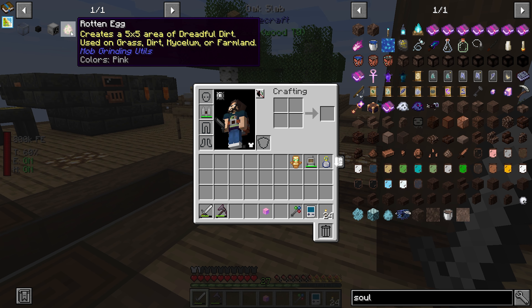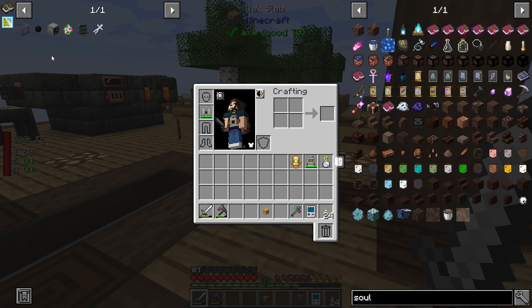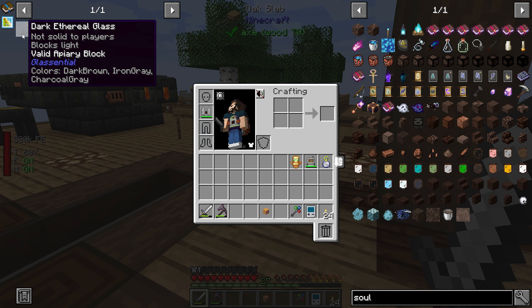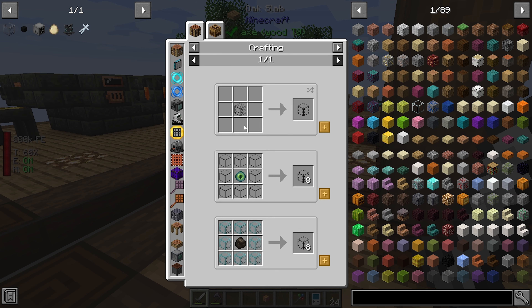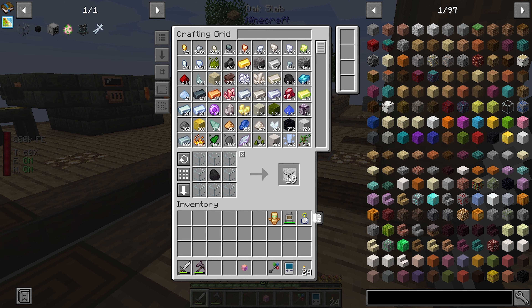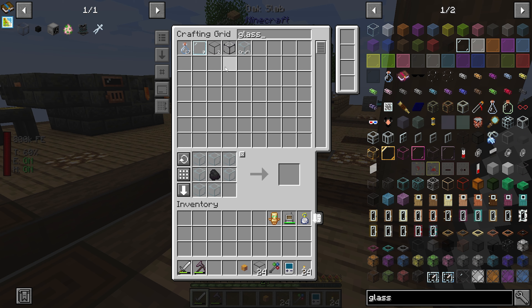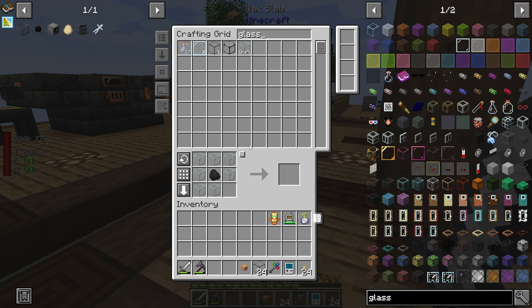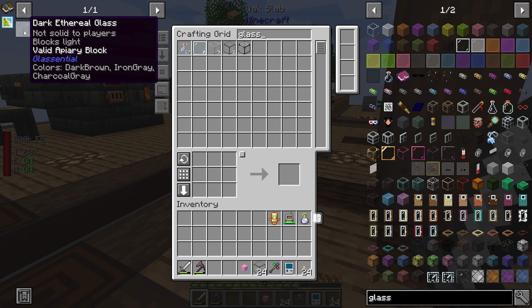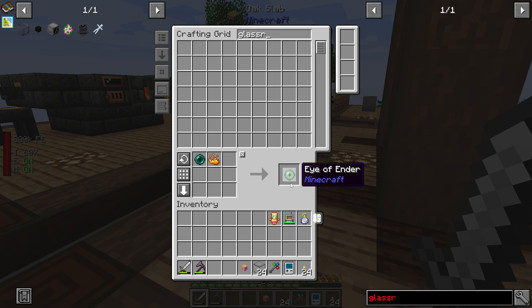We're going to need a Rotten Egg and an absorption hopper. So let's get started. First, let's go ahead and get the Dark Ethereal Glass because it's probably going to be the easiest thing to craft at the moment. This is going to require us to get some Dark Glass. We already know the recipe for this. Let's get some glass - I did teach the system how to make glass - let's get like two stacks cooked up. And while we're waiting, let's get the Dark Ethereal Glass, which just requires some Eyes of Ender.